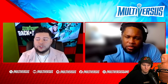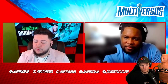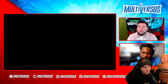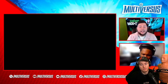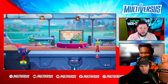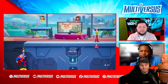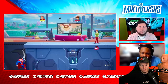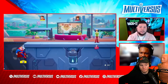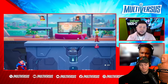Another change to improve aggression — speaking of walls, they felt it was a little too safe and comfortable for players to hang out on the wall. So now if you go to the wall, you will enter the wall fatigue state faster. Once you reach the final tier of wall fatigue, you will not be able to dodge up. You have the ability to jump and use specials, but you can no longer use the dodge to get up.